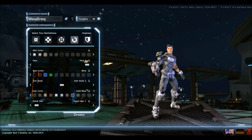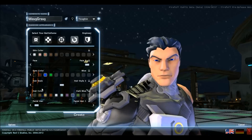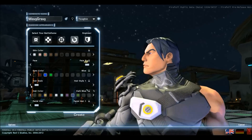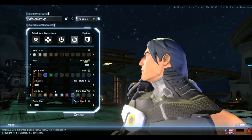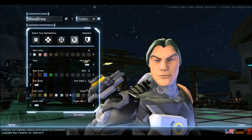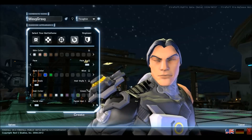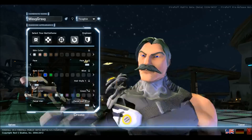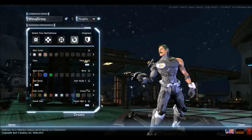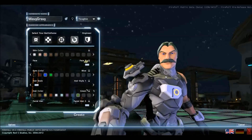We'll go with this. Now we can start looking at hairstyles — there's not a whole lot of options for that yet. I'll stick with this one. And here's our hair colors. Our facial hair — we'll get ourselves one of these old west looking mustaches.